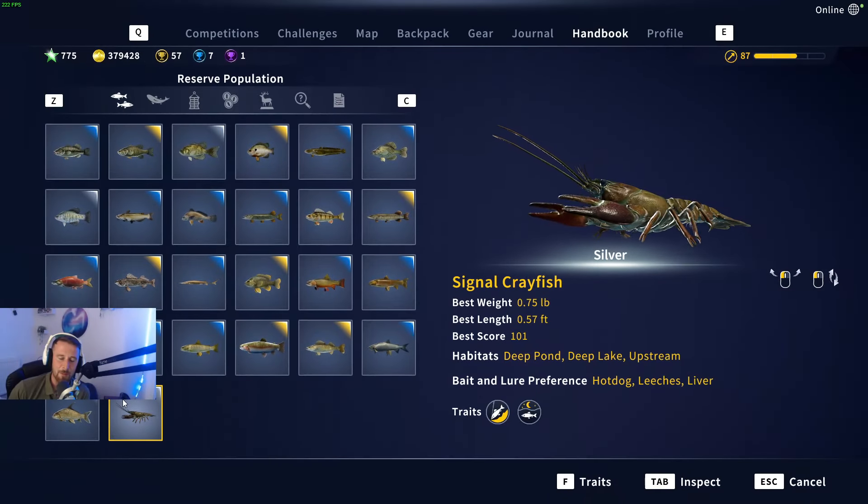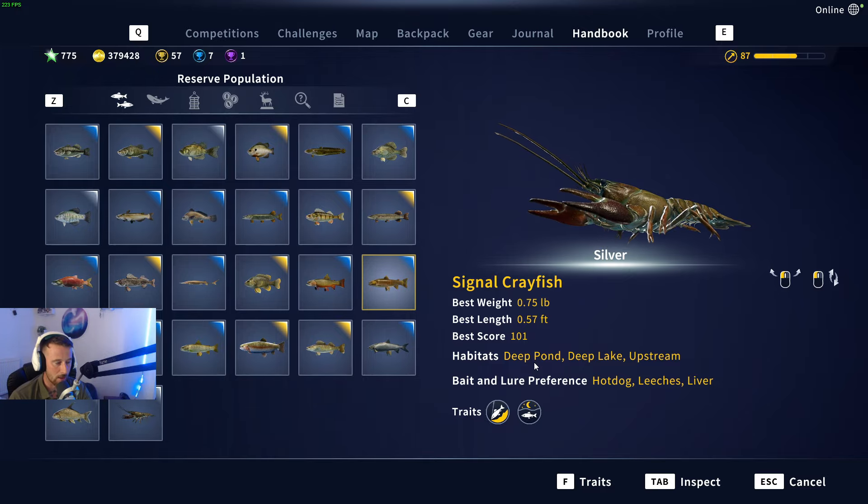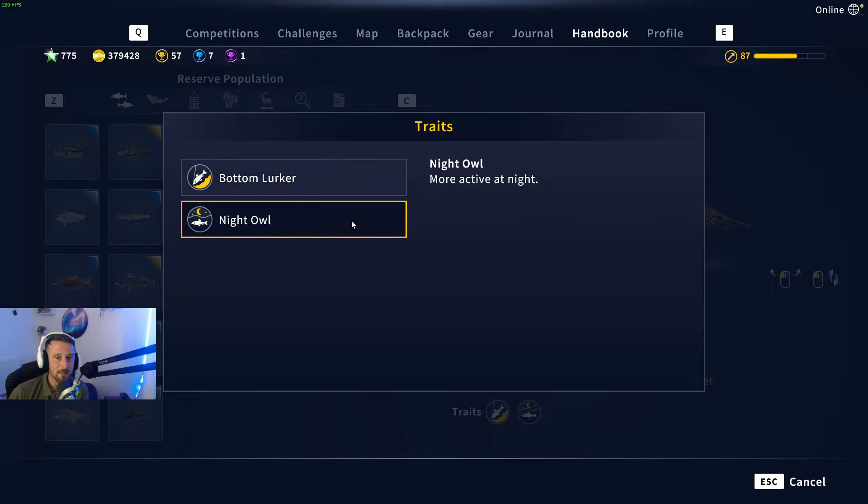Before we start, let's take a look at the crayfish in the handbook. If you're brand new to the game, open your menu and go to your handbook - you can look at the fish species and it tells you a little bit of information about them. First thing we'll look at is the traits. They are bottom lurkers - this doesn't mean too much to be honest because I've been catching them on the floor during stream, but it says they prefer swimming close to the bottom, which a crayfish usually does.